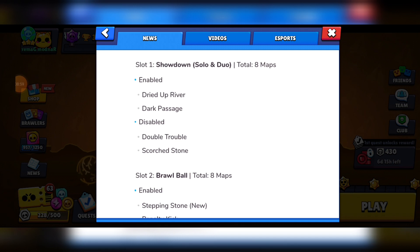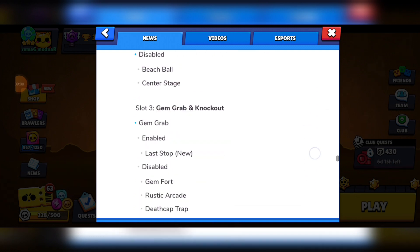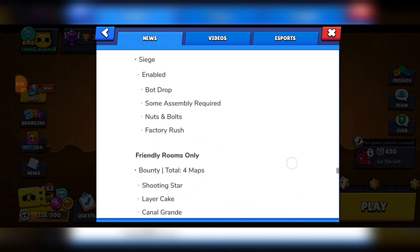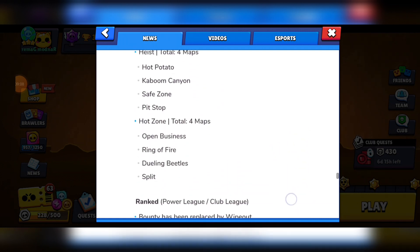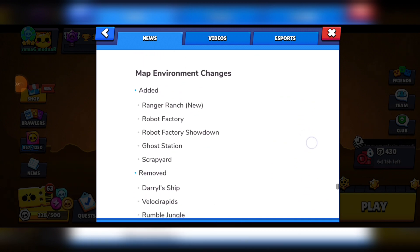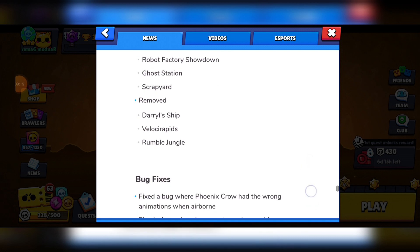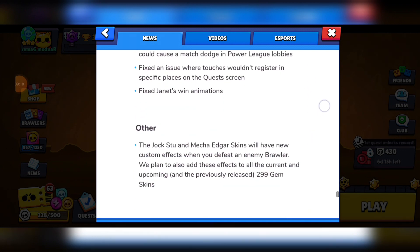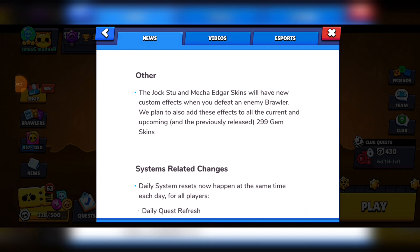Here are the map rotations — pause if you want to read them. And here are the map changes and environment changes, plus a couple of bug fixes. Doc Stew and Mecha Edgar are the first skins to have custom effects when you defeat enemy brawlers, and there will be defeat animations for all other 299-gem skins as well.